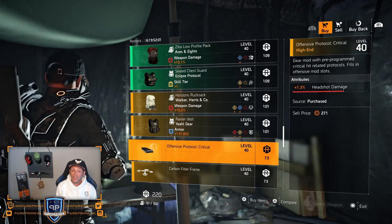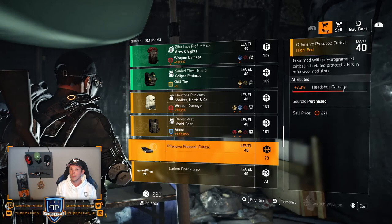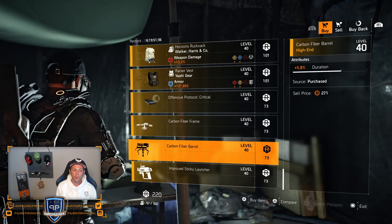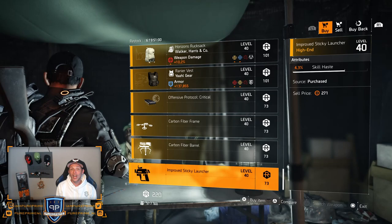Over to the mods: 7.3% headshot damage — pretty decent, but farm it in the open world. Don't spend your DZ creds on mods for headshot damage. Two bombs — leave it here. Then 5.8% duration — leave it here. Open world mods, guys — these are too expensive at 73 DZ creds when we can only get up to 300. Then 4.3% skill haste — just leave it there.